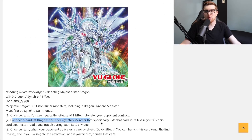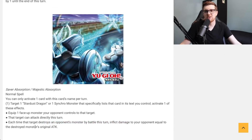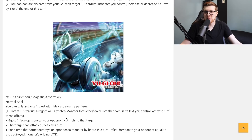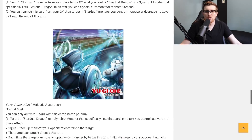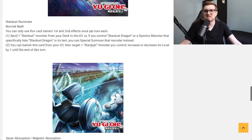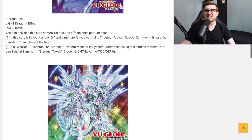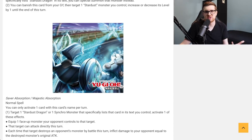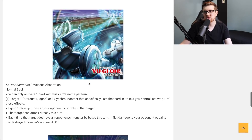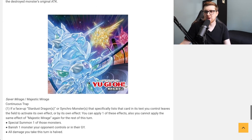You could play this as a one-of and search it off Stardust Synchron instead of Arriving Miracle to get mileage out of it. The equip effect is actually a really interesting removal method, and since Shooting Majestic Star Dragon can attack multiple times, attacking directly could just win the game. And each time it destroys a monster by battle, inflicting damage equal to that monster's attack — if your opponent has a lot of monsters this becomes like an Ultimate Conductor Tyranno effect. I wouldn't play more than one, but it's searchable so that's fine.